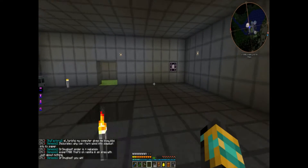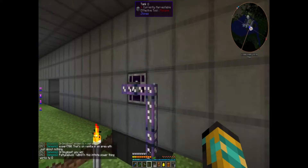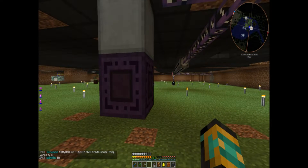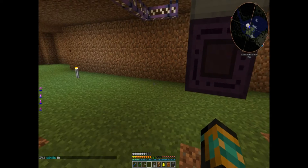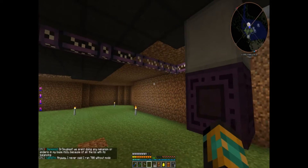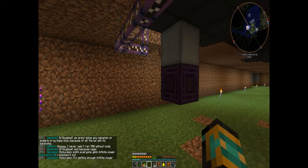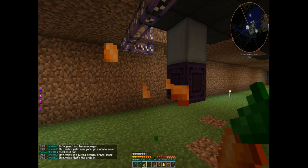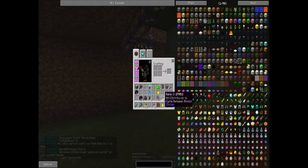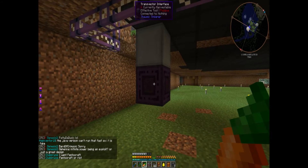Now we're back to the crystal growth chamber — it's powered and combined to our interface. What we need to do is make sure our transvector interface is working for autocrafting. I need to eat. What I'm going to try to do here is set up two things at once, but right now we're just going to worry about this one block.